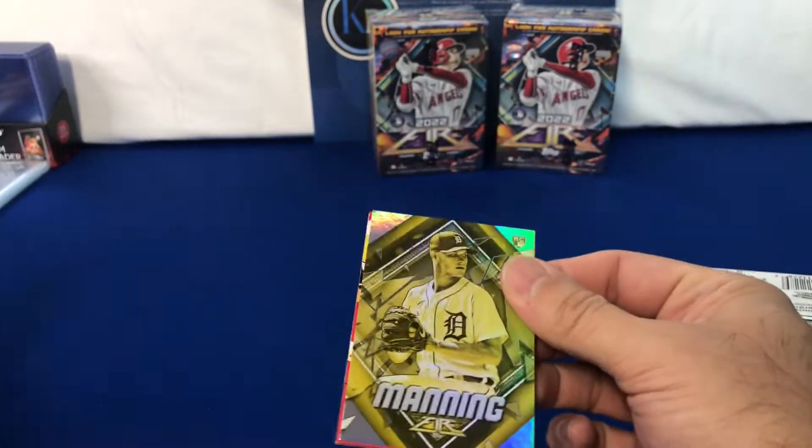There's a different one there — that one is numbered, out of 299. It's kind of hard to see with it being silver. That's 187 out of 299 for the Bobby Dahlback — we've got our first numbered card. It was a Siri rookie, Derek Jeter.